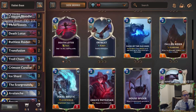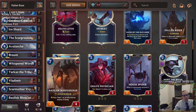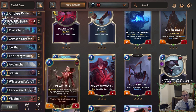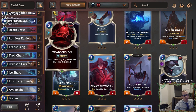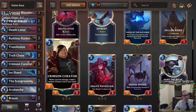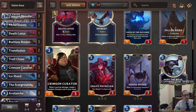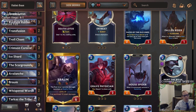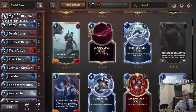Scorched Earth is also an option — that would be over Three Sisters basically. I don't love Scorched Earth because if you don't have Ice Shard or Avalanche, there's a good chance it really doesn't do what you want. You're really relying on drawing Ice Shard or Avalanche for the Scorched Earth to work. So I just kind of passed on it.